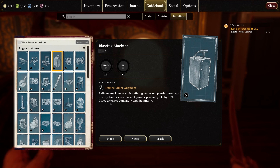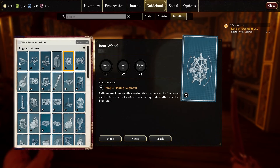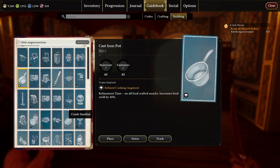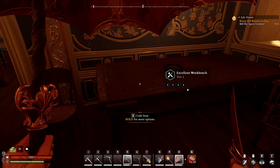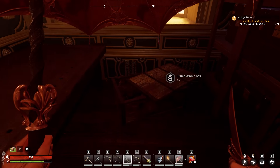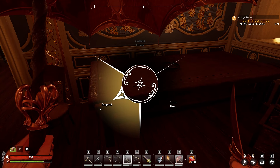The blasting machine, for example: while refining stone and powder products nearby, it increases stone and powder product yield by 40%, and gives pickaxes damage plus and stamina plus — call that plus two. So if you have this and make pickaxes on the table, those pickaxes will have a bonus on their damage and stamina. Most augmentations, like the anvil, strictly only affect material crafting and yield — things like food, weaving, or wood.